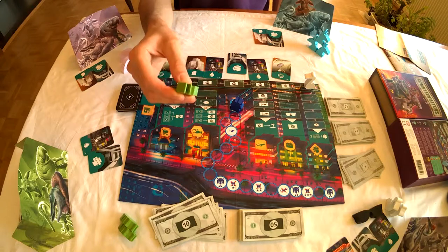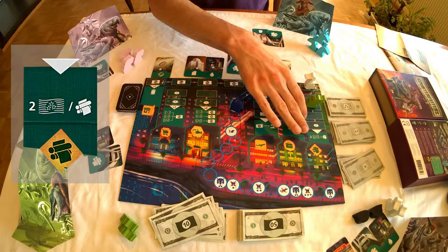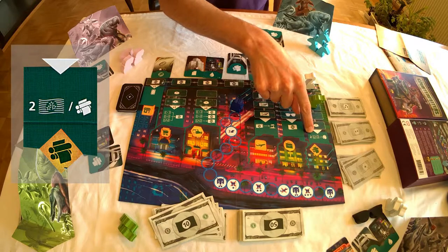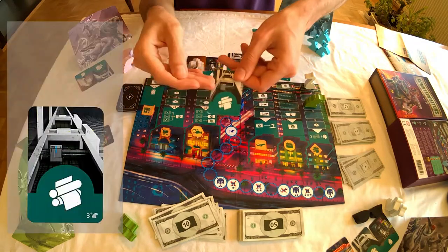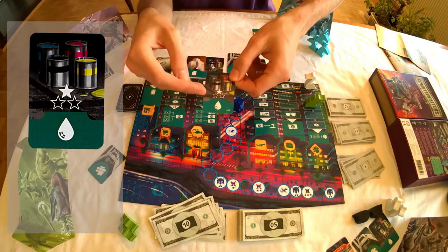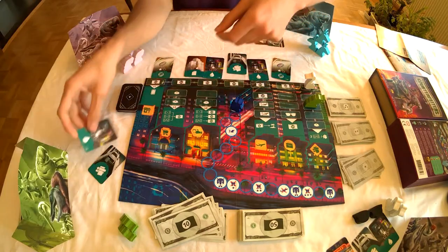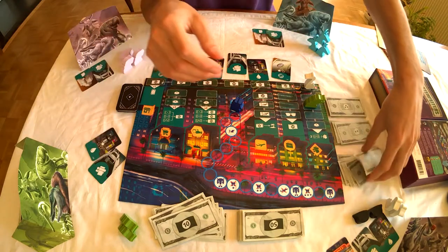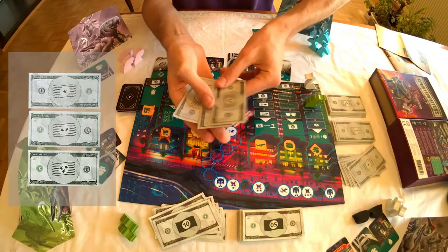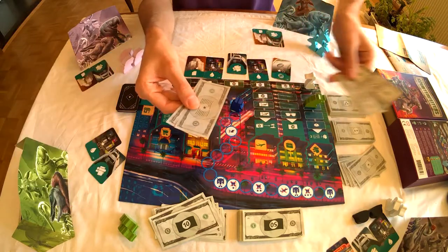The second player, the green, can carry out an action. He chooses to print notes in the printing house. For each printer, he can choose two fake notes of the corresponding quality. Since the green player only has one printer, he can only print two notes. With only one component, he can only print notes of quality one, the most basic quality. The notes can be of different qualities: one for low, two medium, or three high. In our case, we can only produce notes of quality one.